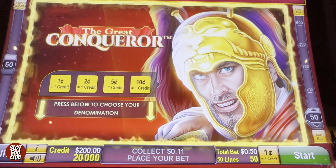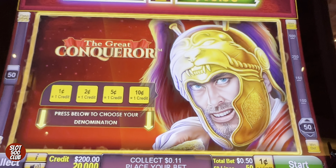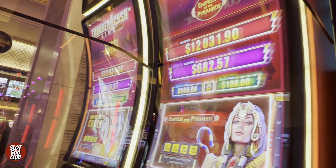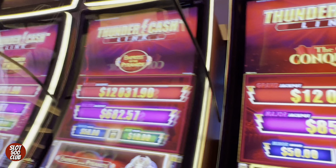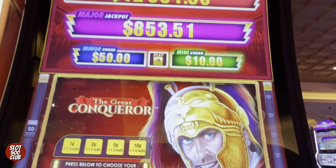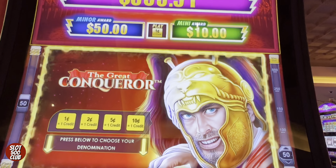So there's two versions of this game — well, actually there's a bunch of versions. The Great Conqueror, Empress of the Pyramid, Emperor of China, which you can't see but it's way on the end. And there's a Voodoo one on the back side. We're going to do this guy because it has the highest major at 853. The rest are sitting around 600.